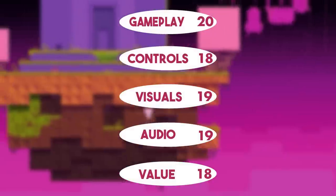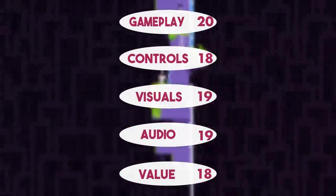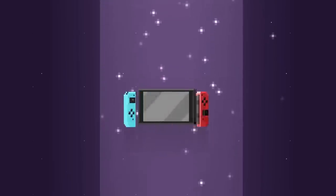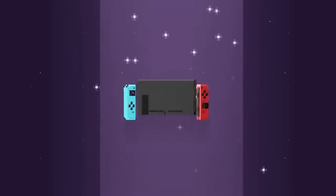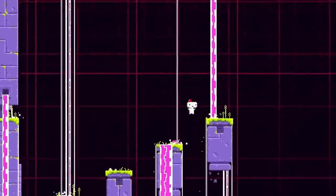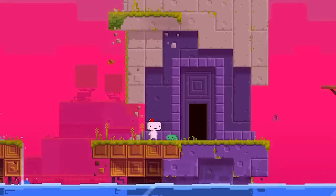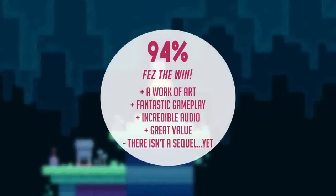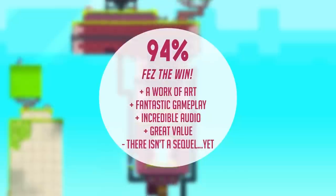So there we have it. Fez was great when it released, and it's brilliant almost a decade later in 2021. When times are the way they are, there is a need for this kind of game — one that puts a smile on your face, that doesn't punish you for messing up, and reminds you why you play games in the first place. It gets a Switch Up score of 94%, which is nice after battling Wonderworld.